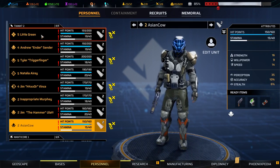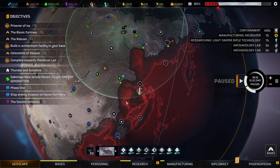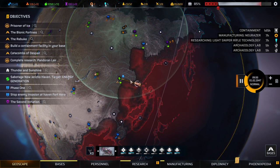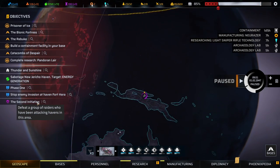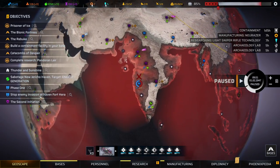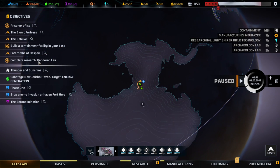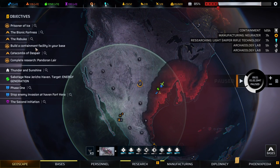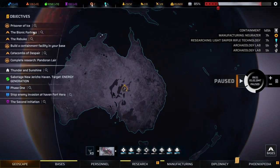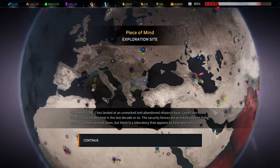Why don't you reload your weapon? Okay. You guys will get ammunition sooner or later. We have a couple of things going: the second initiation — can't get there. Stop an invasion — already on the way. Phase one — can't get there. Thunder and Sunshine — can't get there. Catacombs of Despair — can't yet get there. Build a containment facility — on the way, can't get there. And people say XCOM has a lot of things to do — holy shit, this game is busy.